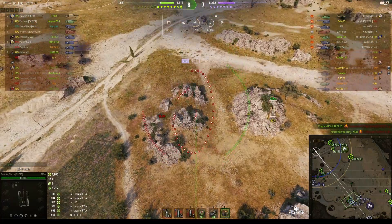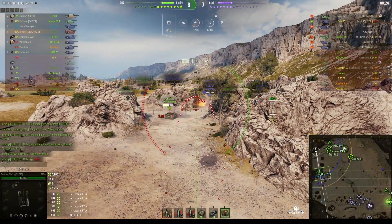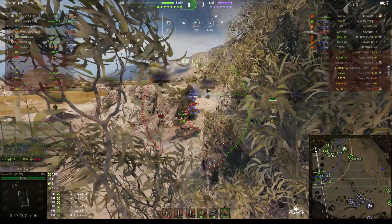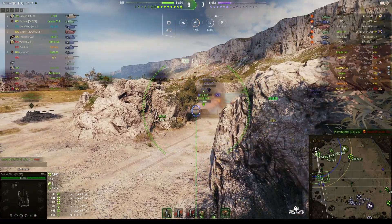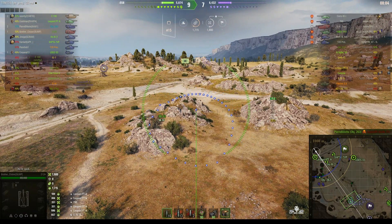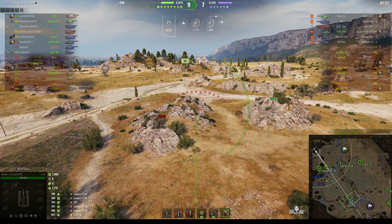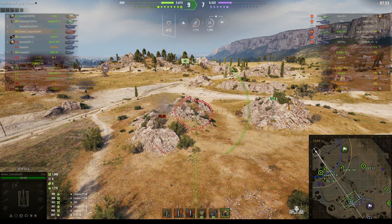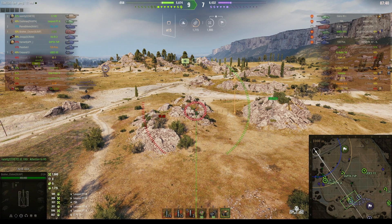The enemy still has a Yudas up on the cliffs and he's a nuisance — we really need to suppress him. We're looking at the Grille as we're almost loaded. The Grille goes face to face with the Object 263 and comes off worse. Our guys are now moving down the west side of the map as well — we're two tanks up on the enemy. We're firing into the position where the enemy tank destroyers were last seen. That Yudas 14-5 on the cliffs — he's already got a kill — is the one we should be dealing with.